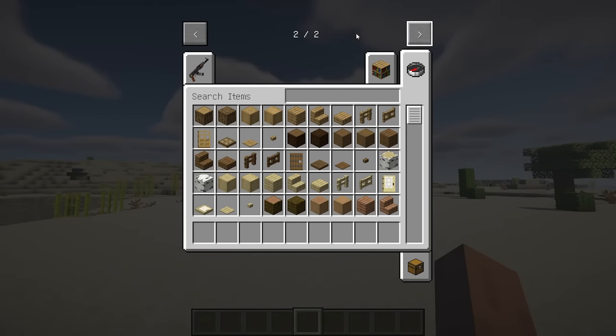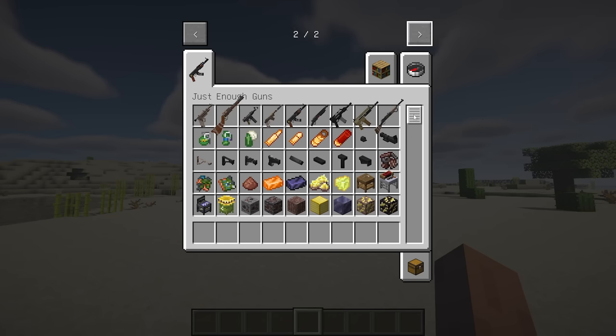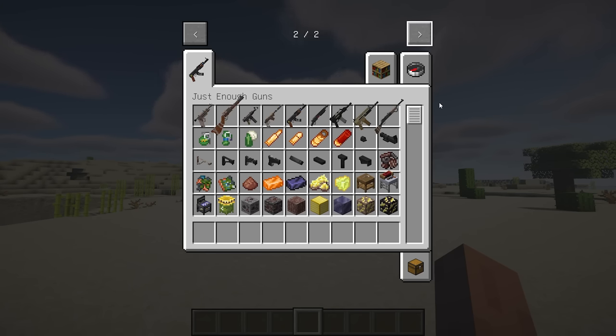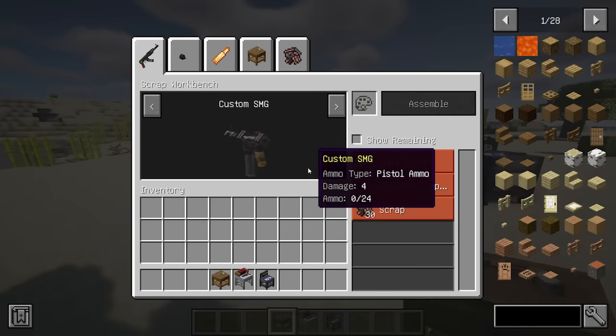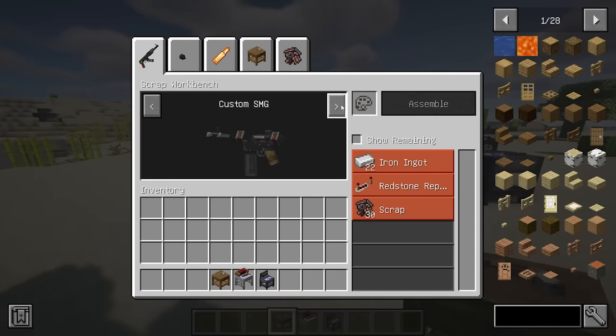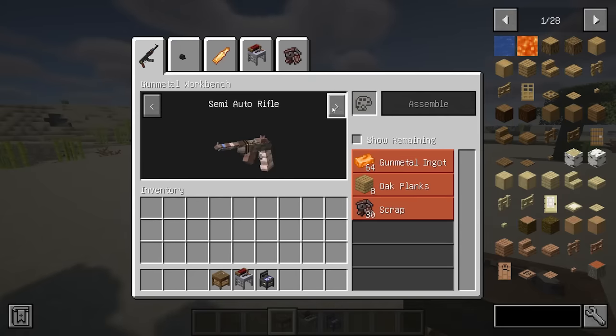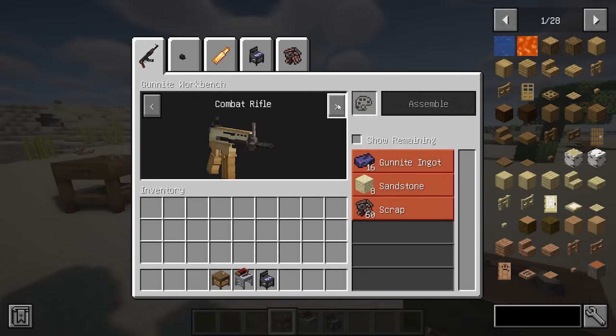Derived from Mr. Crayfish's gun mod, Just Enough Guns seamlessly adds firearms to Minecraft with a focus on survival, ensuring both aesthetic appeal and compatibility with the game's style. The mod's primary objective is to encourage players to explore diverse biomes for resources essential in crafting guns at available workbenches, and crafting the most potent firearms demands the rarest resources.